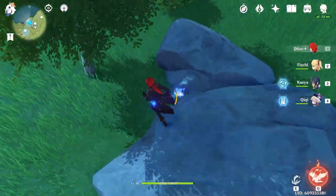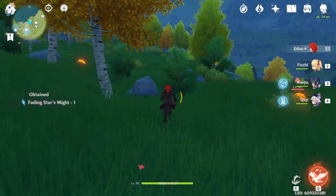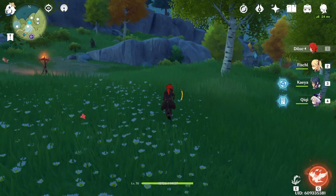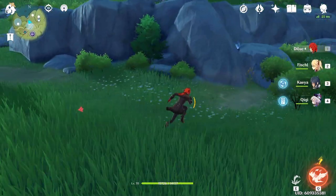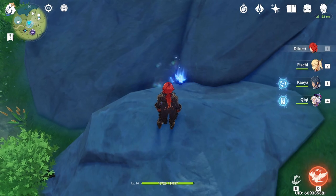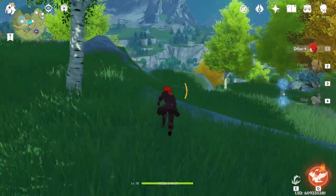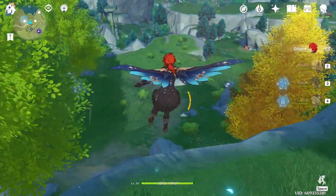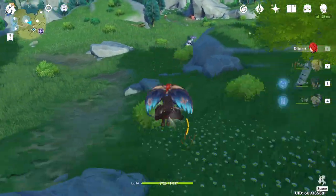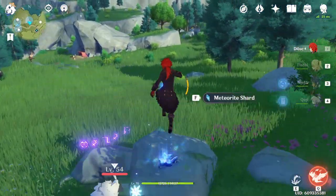Head back to the teleporter and then we're going to hit the northern ones. Hop down from the teleporter — the next one is right by these rocks. Continue down a little bit and the next one is going to be right behind this little rock wall here. Continue on, and now this one you're going to run into a frost abyssal mage. You can ignore him, just snag it and then run away.